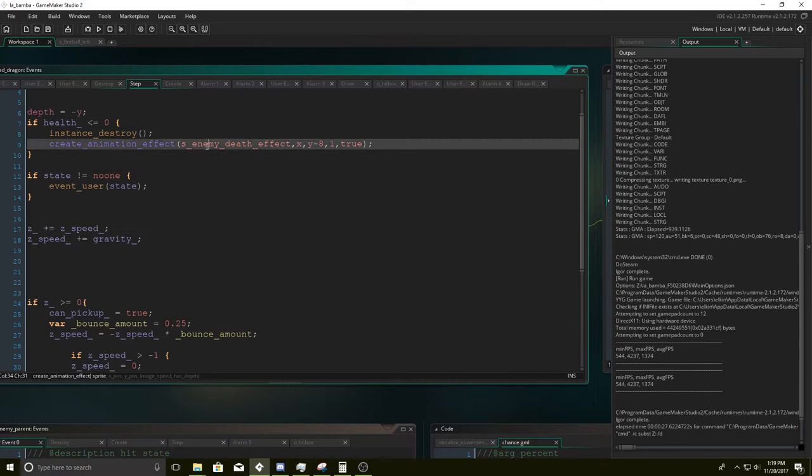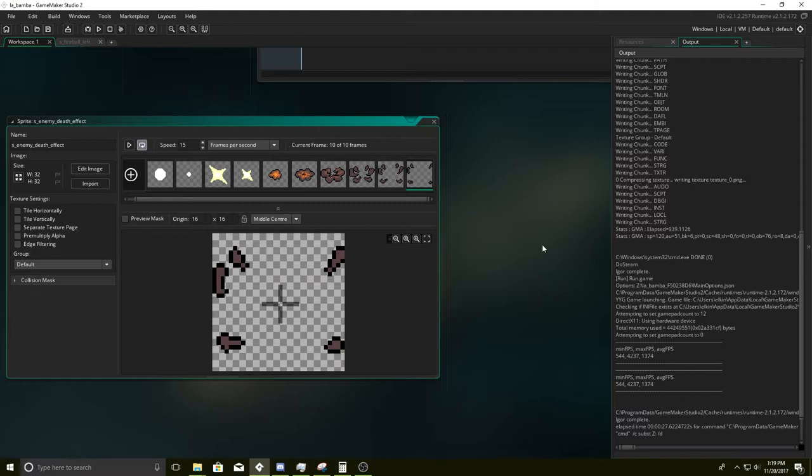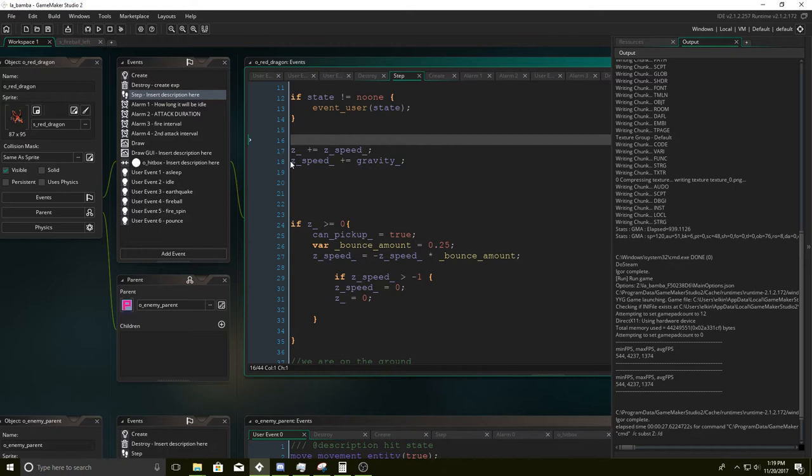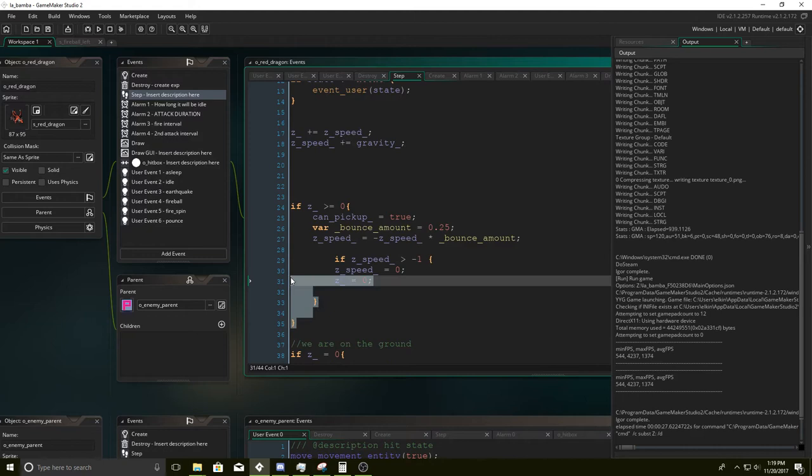Here's the death effect. So if the state does not equal 'no one', instead of a step event we're going to be running the user event. At any point if the dragon is over the Z axis, we've got to make sure he gets brought down to the ground. If the Z axis is greater than zero, we start bringing him down. So that's the parent — now let's go over the create event.